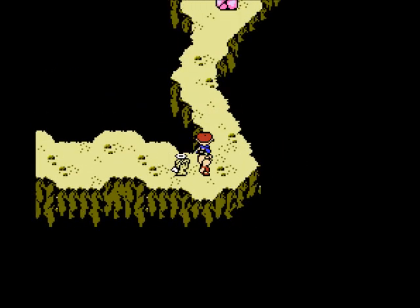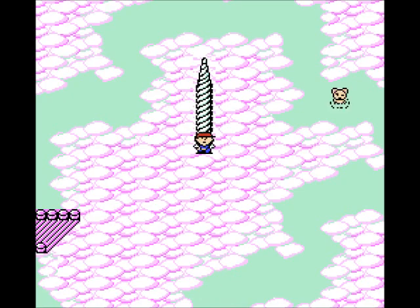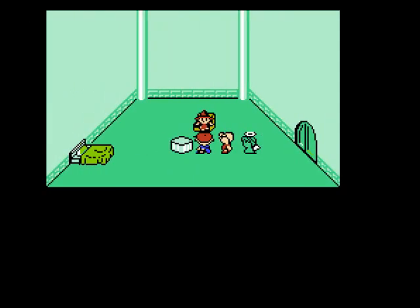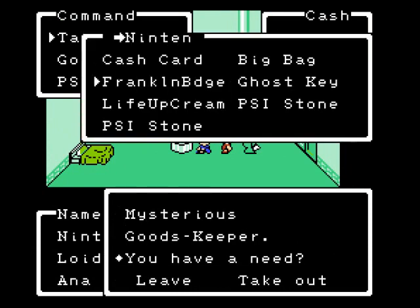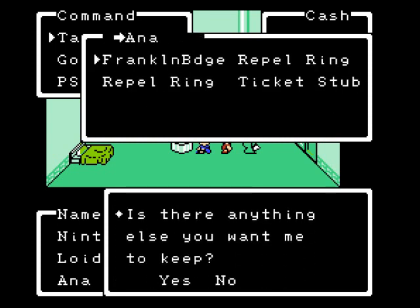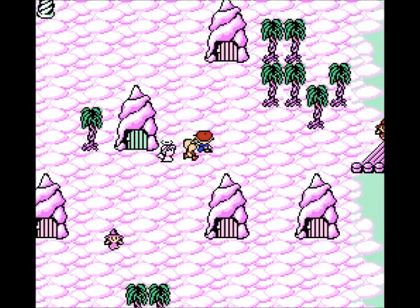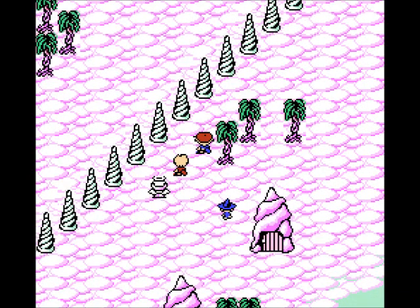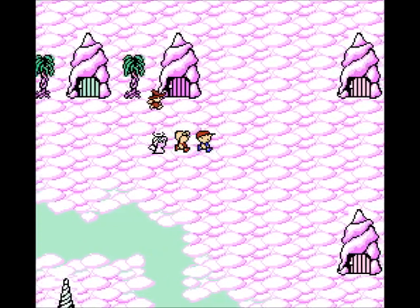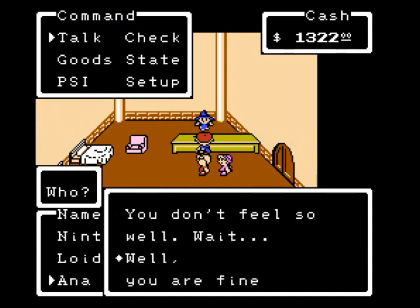And this should look familiar — back to Magicant time. Good, I didn't need the great-grandfather's diary this time. Now that we're back in Magicant again, because I haven't been here enough already, let's drop off some stuff I don't need. There we go — we got Anna back. Yay.